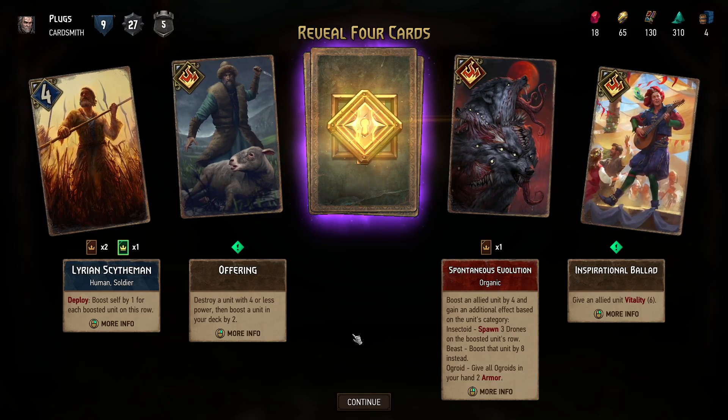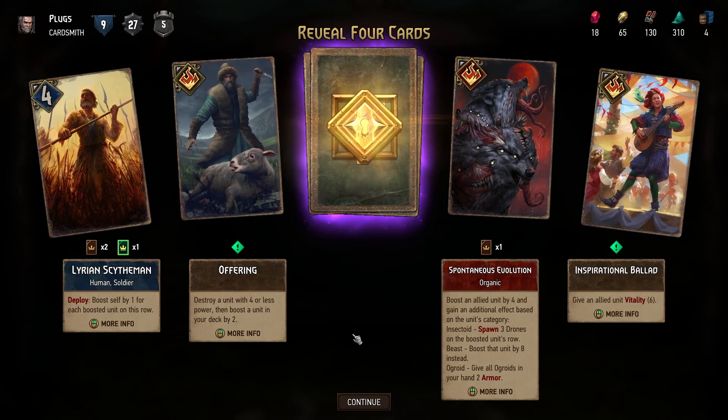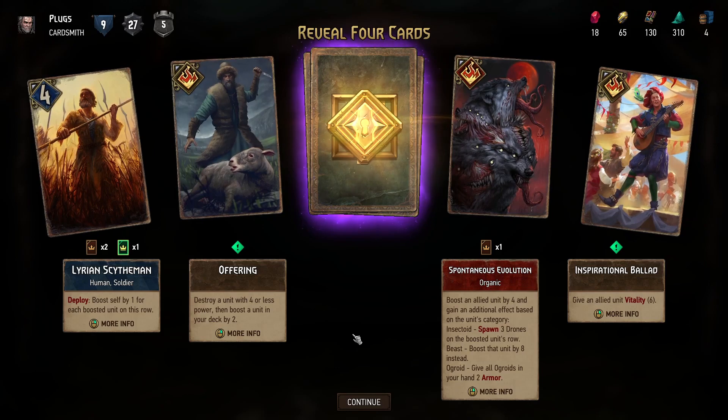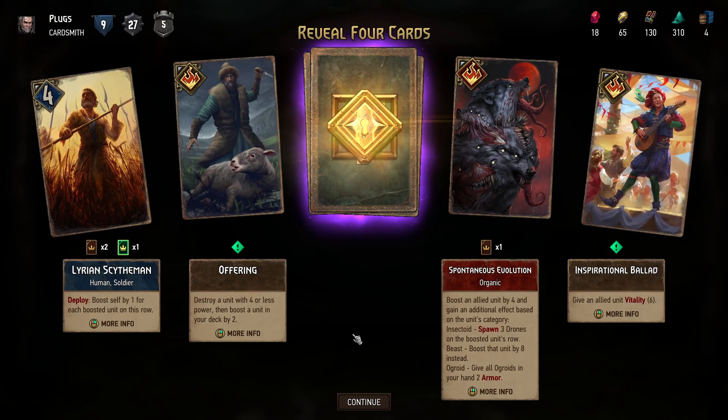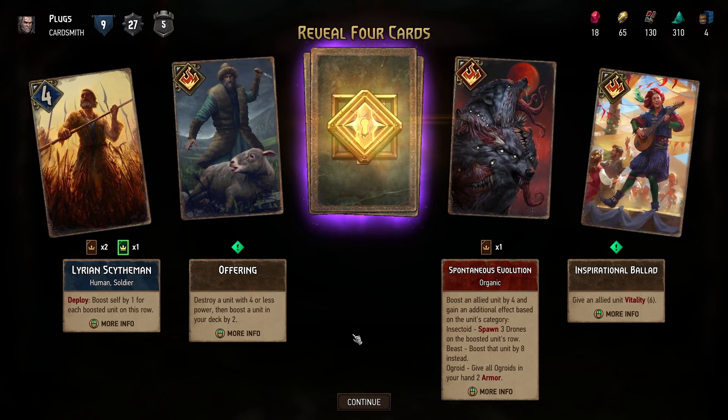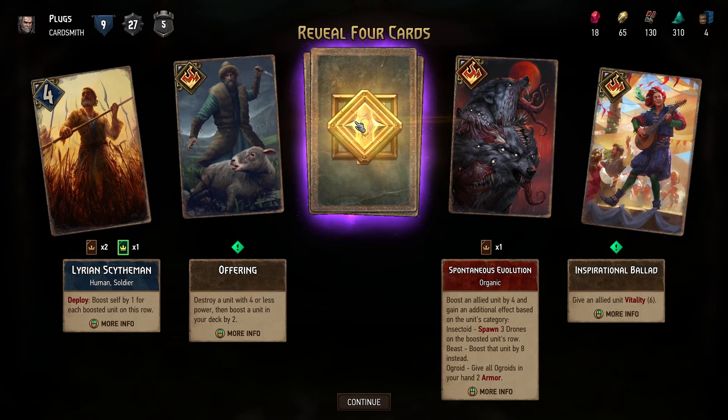Spontaneous Evolution: boost an allied unit by four and gain an additional effect based on the unit's category. Insectoid: spawn three drains in the boosted unit's row. I have seen this card before.